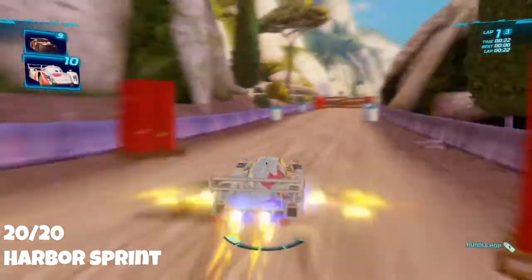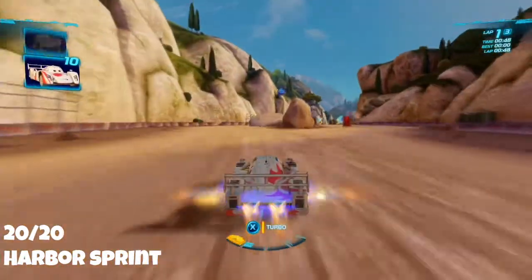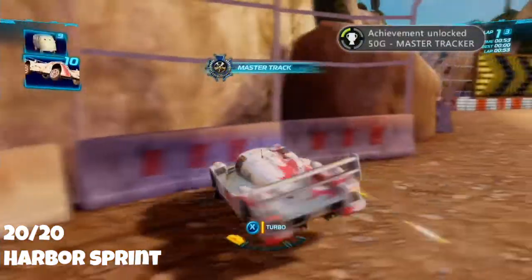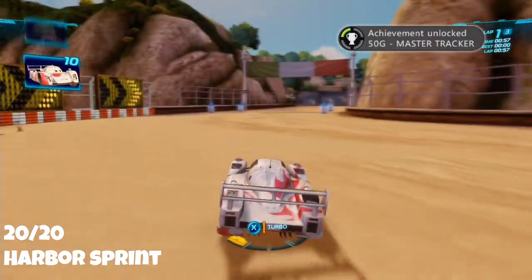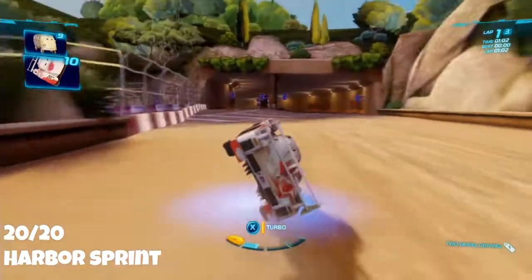Last but not least is Harbour Sprint. Get around halfway through the map until you start hitting the dirt track. The first set of rocks you come across will fall down and form a ramp, allowing you to jump up and get the points — so make sure you don't miss it. And there we have it, 20 out of 20!